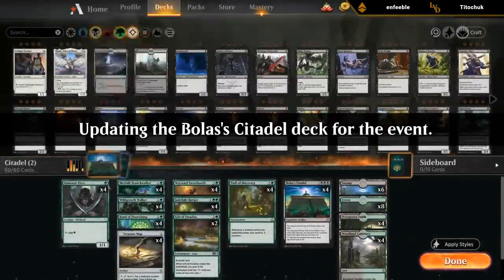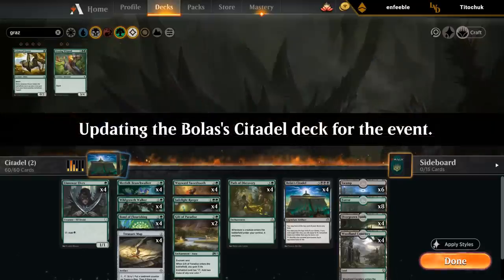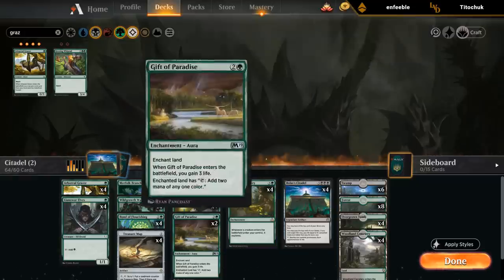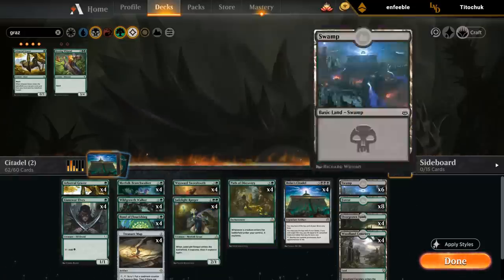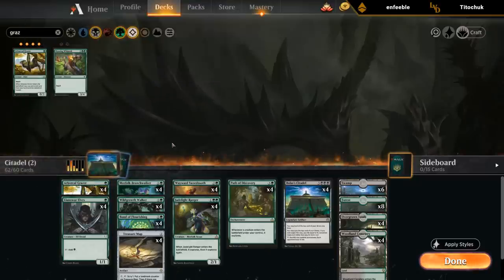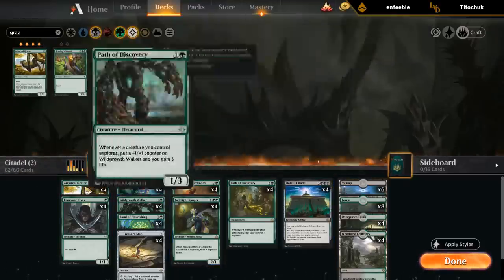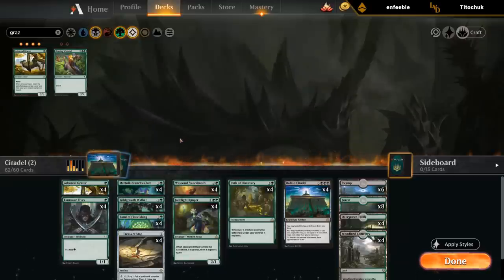I'm guessing we want Grazers in here. Path of Discovery does kind of work with the 1/1s, so Path of Discovery is actually pretty good still. I might want more lands in general if we're playing four Grazers. The life gain is good if we expect aggressive decks. Treasure Map is probably still fine, maybe not as needed.